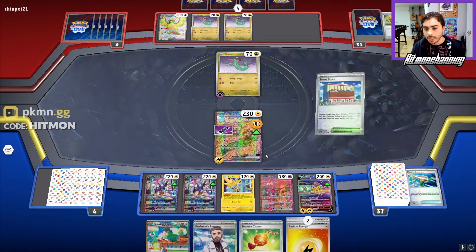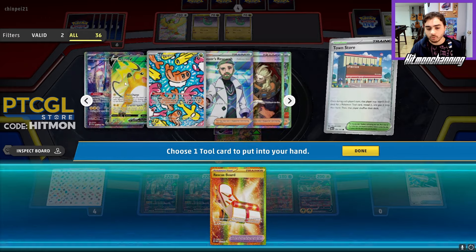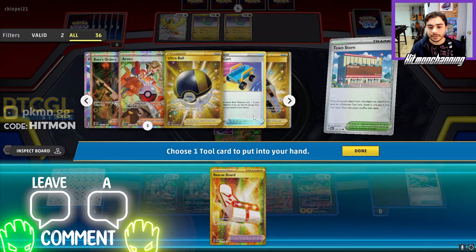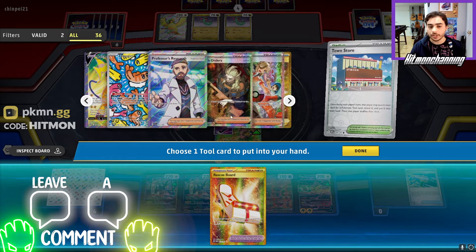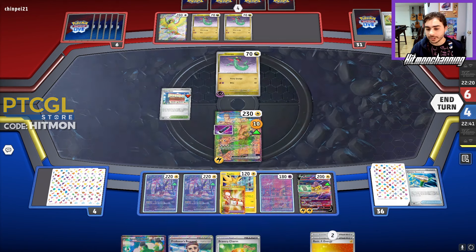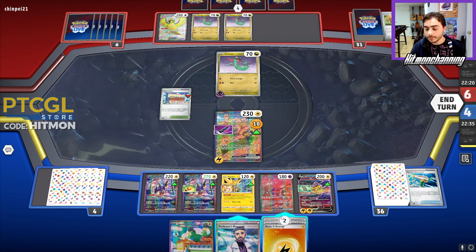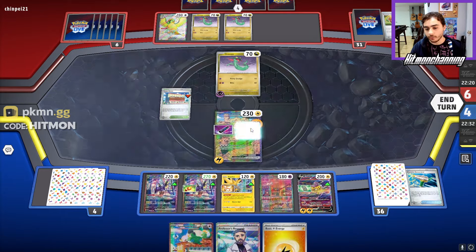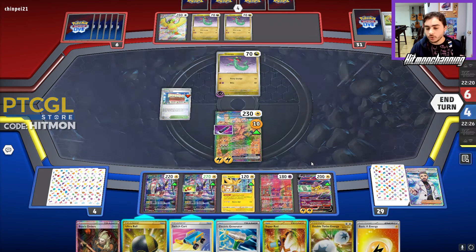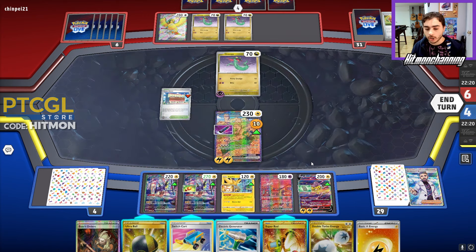We get Squawkabilly, which isn't super relevant, but we can Town Store here — Town Store will let us get a Rescue Board. I'll grab the Rescue Board so I can throw it on the Zapdos so the same thing doesn't happen again. We basically have two outs to switching here, which we could pretty reasonably get. We'll throw the Rescue Board on the Zapdos and the Bravery Charm on the Maraidon. We can't use Mew here to find Arvin, which was going to be my goal. We'll go ahead and just use the Research — Research will grab us the Switch Cart — so we're going to be able to potentially hit the Dreepy with an Amp and that will probably lock up the game.